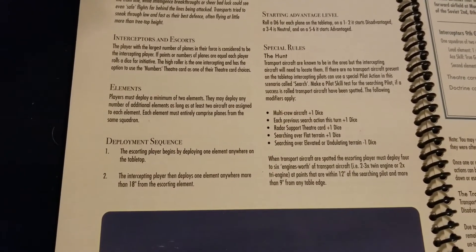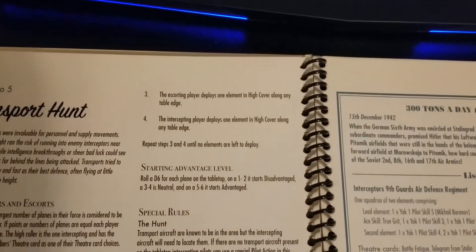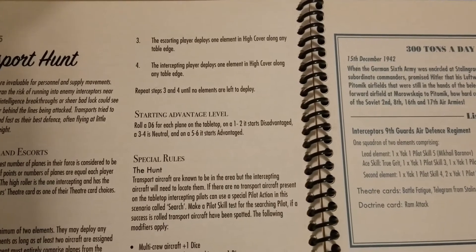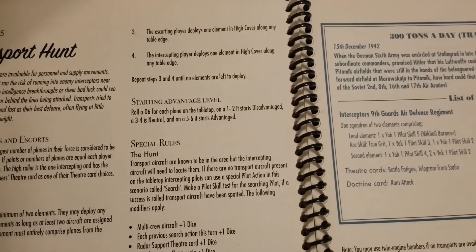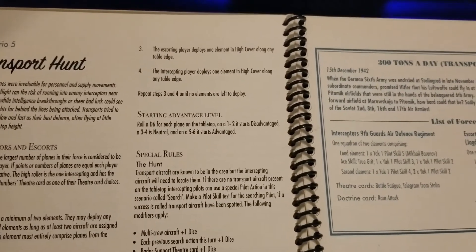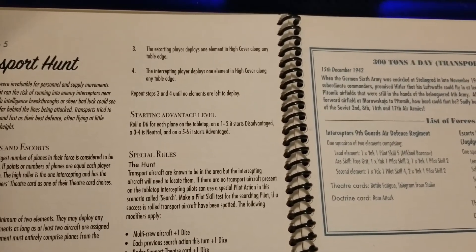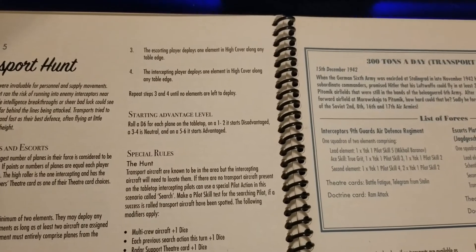Moving on to deployment: the escorting player begins by deploying one element anywhere on the tabletop, followed by the intercepting player deploying an element more than 18 inches away from that escorting element. The escorting player then deploys one element in high cover along any table edge, and the intercepting player deploys one element in high cover also along any table edge. This is part of the strategy — with the intercepting player going second they can try to match what you're doing. That 18-inch gap really isn't that far depending on the planes involved.